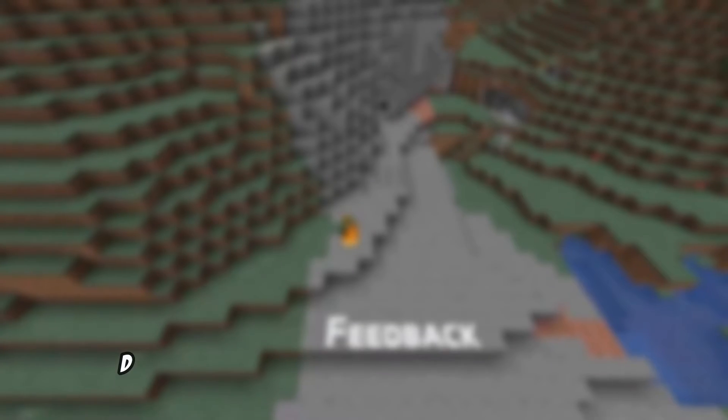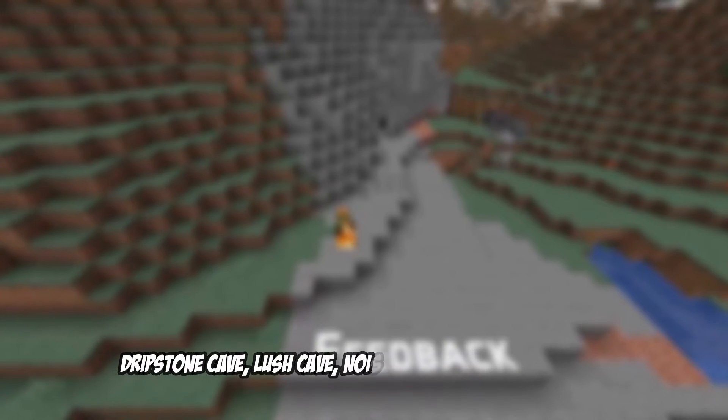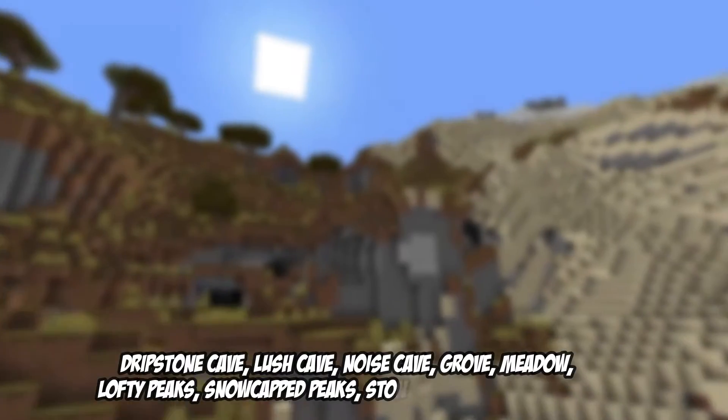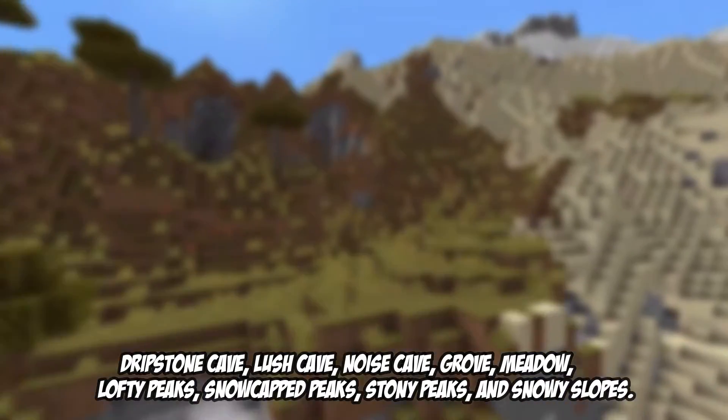The new biomes are named Dripstone Cave, Lush Cave, Noise Cave, Grove, Meadow, Lofty Peaks, Snowcap Peaks, Stony Peaks, and Snowy Slopes.